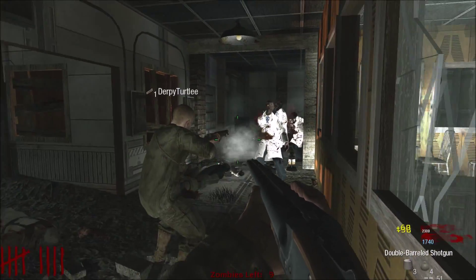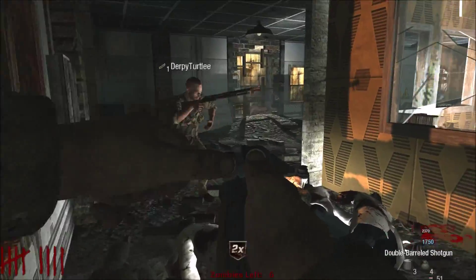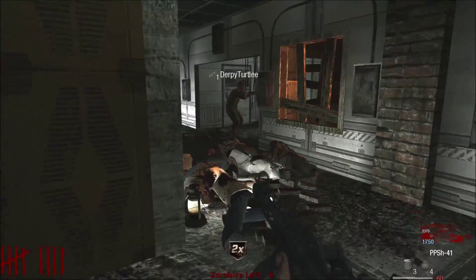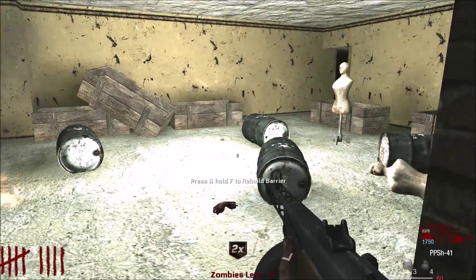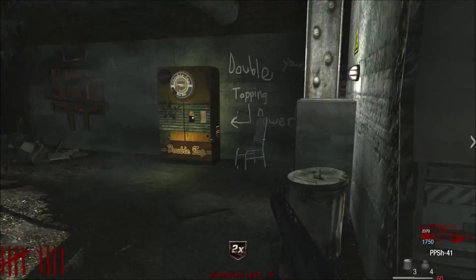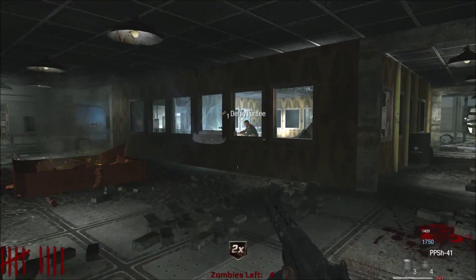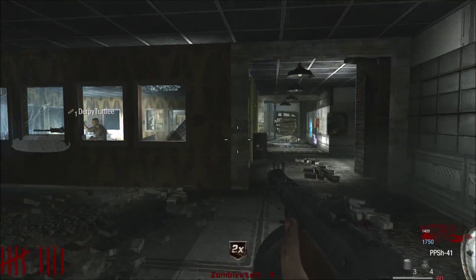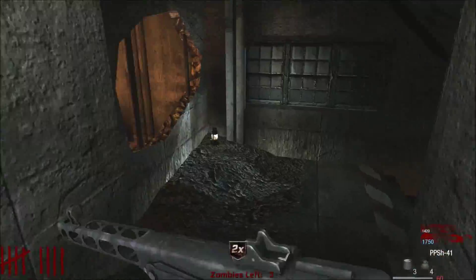Double points drops. One player uses the PPSH to rack up points. Another tries the upgrade mechanic again — pressing F — but it still doesn't work. They notice a door that is now open and go to investigate.